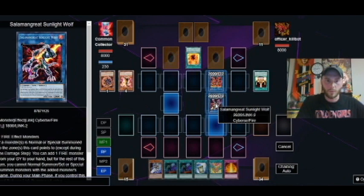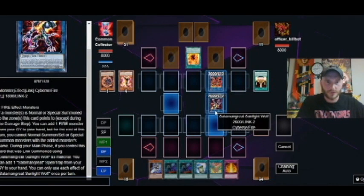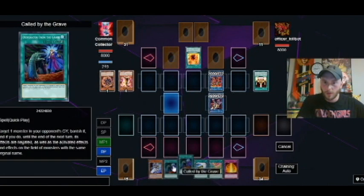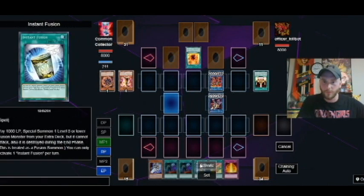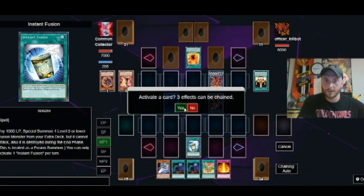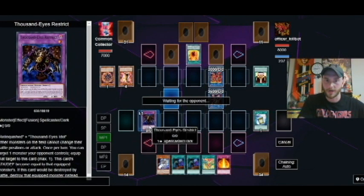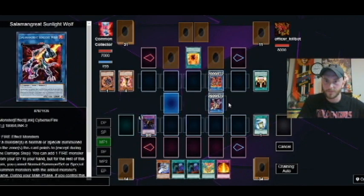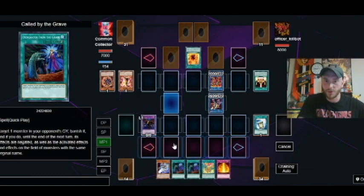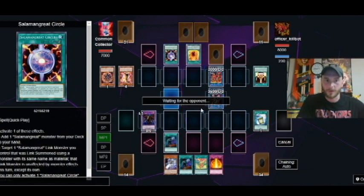So we just have to keep in mind the Wolf — his effect really only triggers if you summon to its link zone. We probably don't need to worry about that. We might just try to go for a quick Instant Fusion play to see if he has anything to respond to — kind of a good idea sometimes. We'll go into our Thousand Eyes Restrict and try to suck up one of his monsters, see if we can suck up the Sunlight Wolf. Yeah, we'll chain Called by the Grave. Okay, he's going with the Circle — and he's unaffected by Monster Effects this turn, except its own.